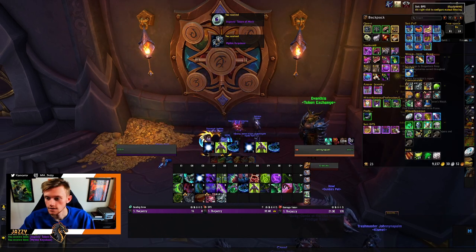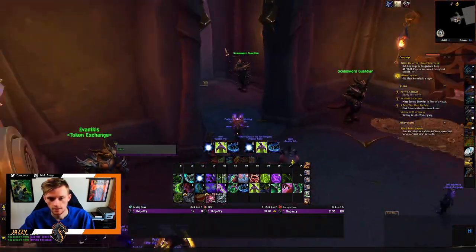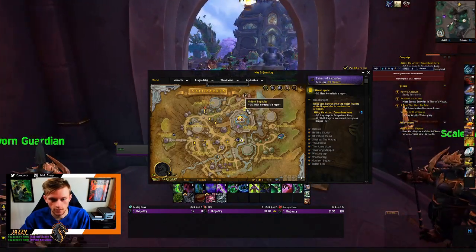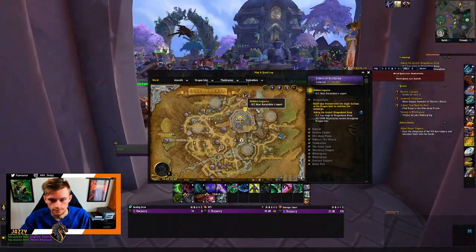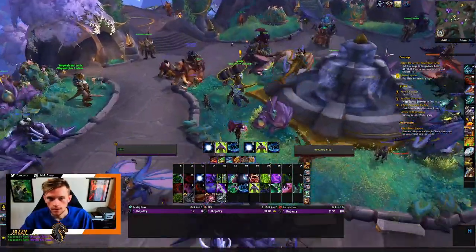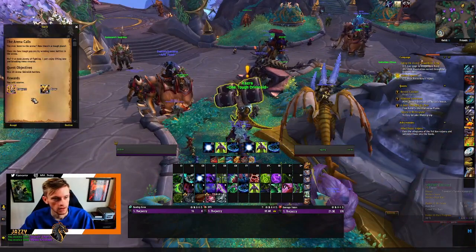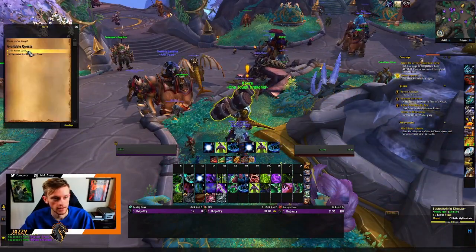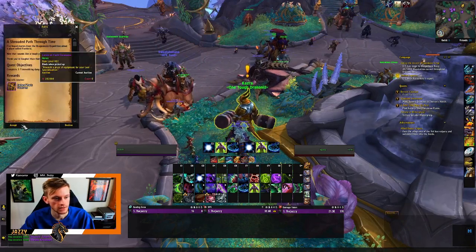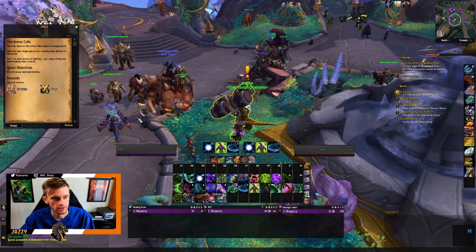All right, first key — where did that go? Jade! That's an easy, easy key. So let's go ahead and grab the requests for the week. All right, so this should be arena — I may end up doing that. That's 2000 honor. Shadow Path — that's gonna be time walking. We'll go ahead and just pick up the arena one anyway — arena skirmish.